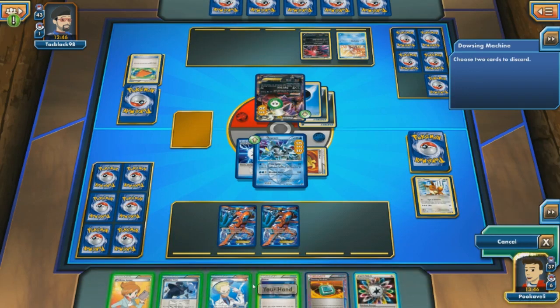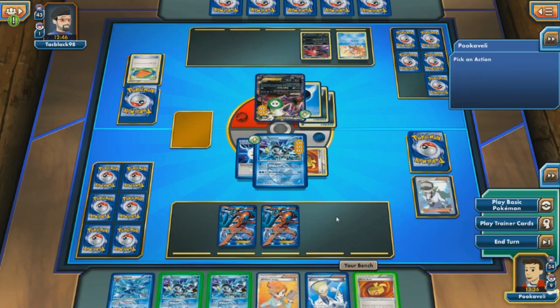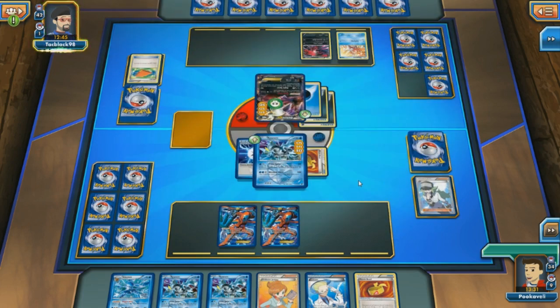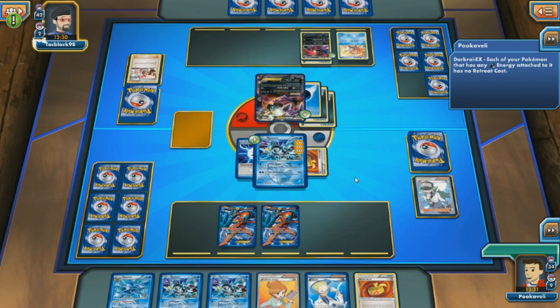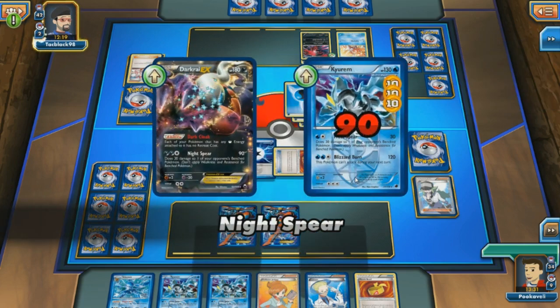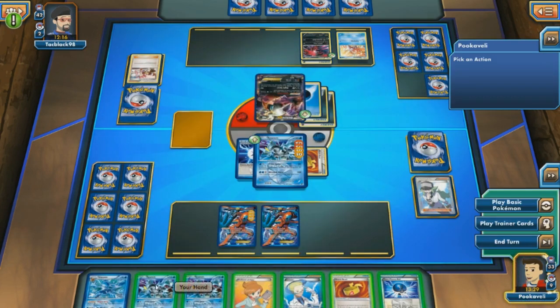I'll probably have to just promote the Kyurem and try to Frost Spear, setting up for a knockout. Unfortunately, I draw a Rainbow Energy — that means if I wanted to Frost Spear, I would have to attach the Rainbow, which puts me in range for Night Spear, and that's just not good. So I'm going to go ahead and Dowsing Machine, discarding the Rainbow to get back an N, and we'll try to draw a Blend Energy or a Prism Energy this turn. But I missed an attachment again — that's three turns with no energy attachment.